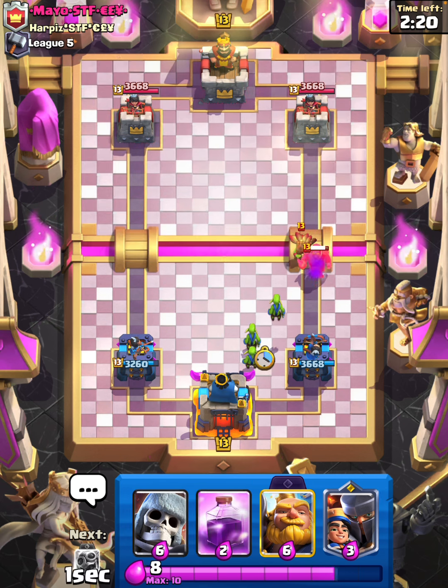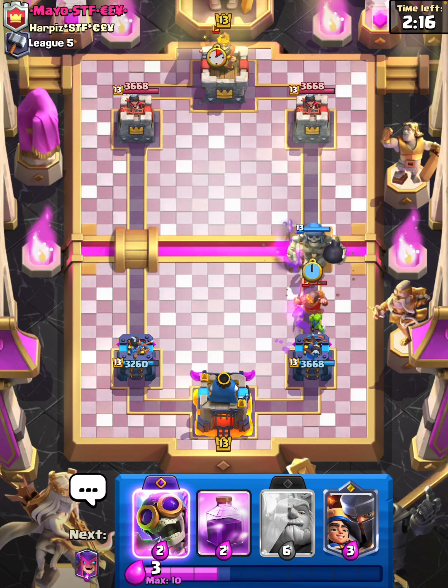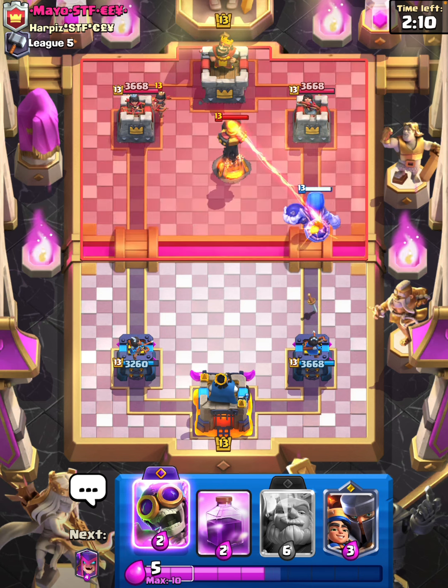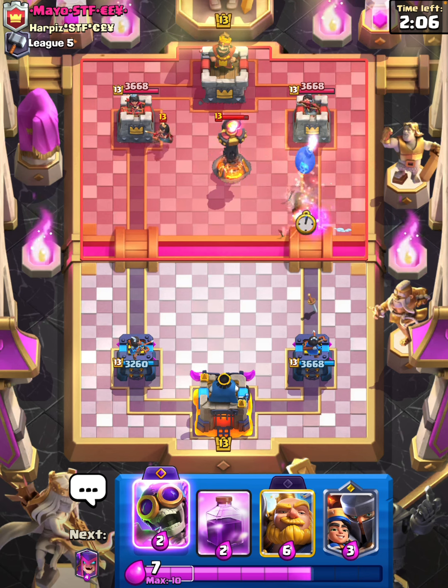I will Goblins down low — and I probably just have the Giant Skeleton. He's just gonna try to cycle but I have an Evo Bomber which does — oh he's got an Inferno Tower! Why does everyone have an Inferno Tower down here?